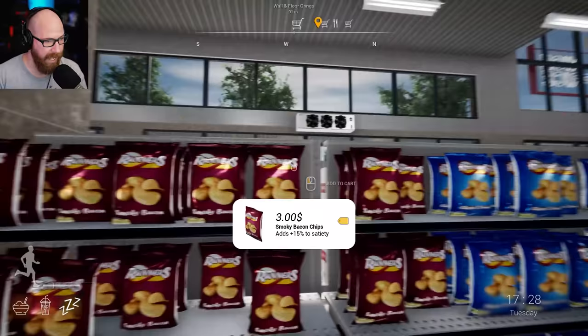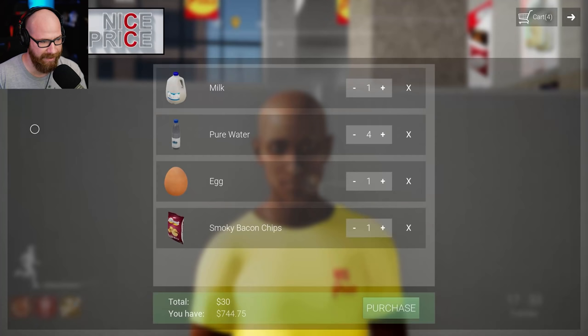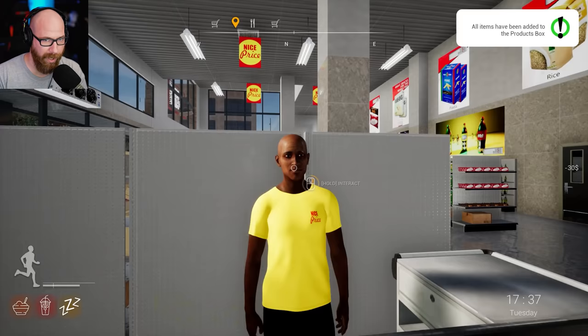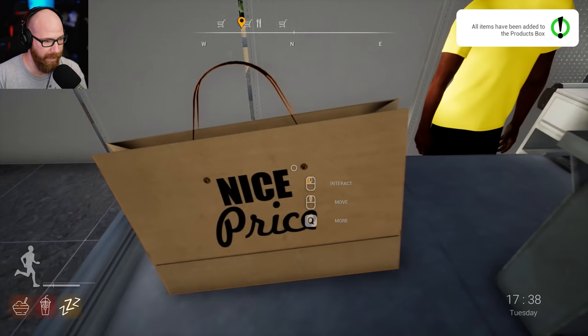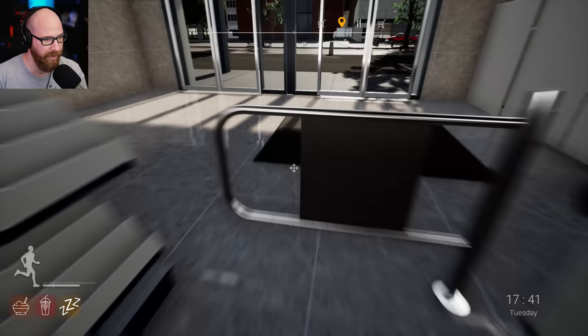Eggs — can't go wrong with that. How much money do we have? We need to be careful. We'll buy ourselves some smoky bacon chips — some good old crisps. How much is that all gonna cost me? I have some money — 30 bucks. That wasn't terrible. Thank you for your purchases.